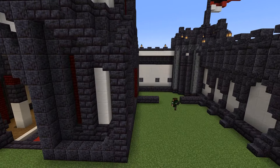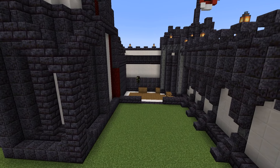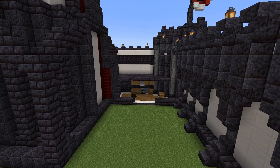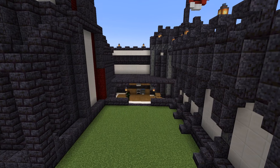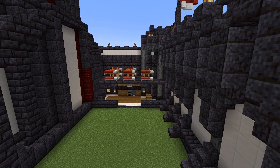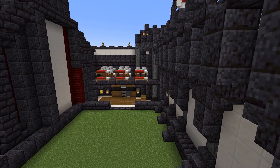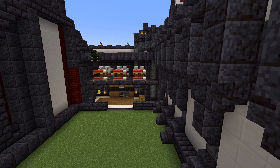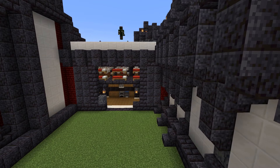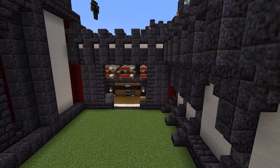Now let's do the barracks. Originally I thought I would have had a decent amount of space here, however when actually implementing the barracks, it turned out to not really be as much space as I would have liked. The barracks turned out alright — I do think they are one of the weaker aspects of this build, but since I didn't have a lot of space to work with, I think I did the best that I could. Maybe if I had planned a little more the barracks would have looked better, but I really liked the overall size of the build, so it's a bit of a give and take.